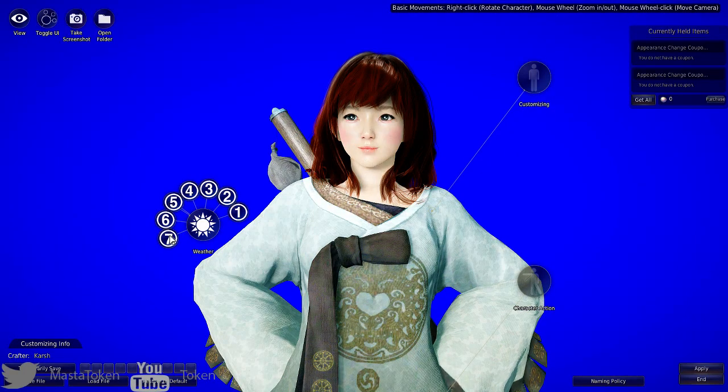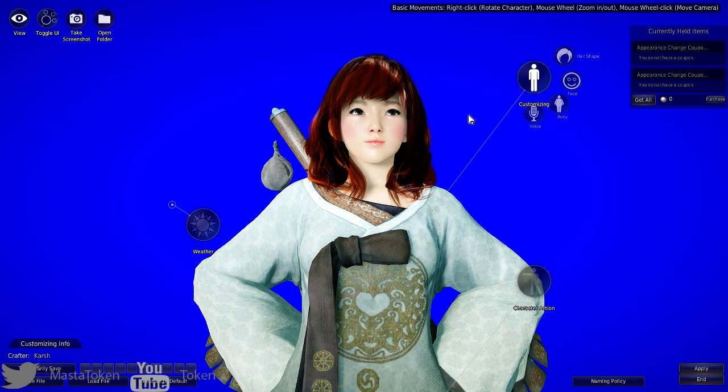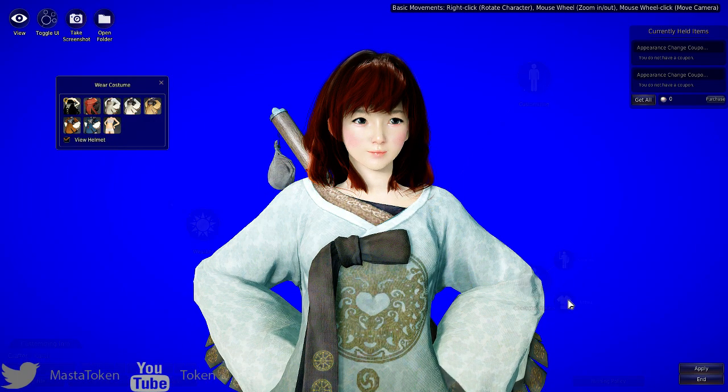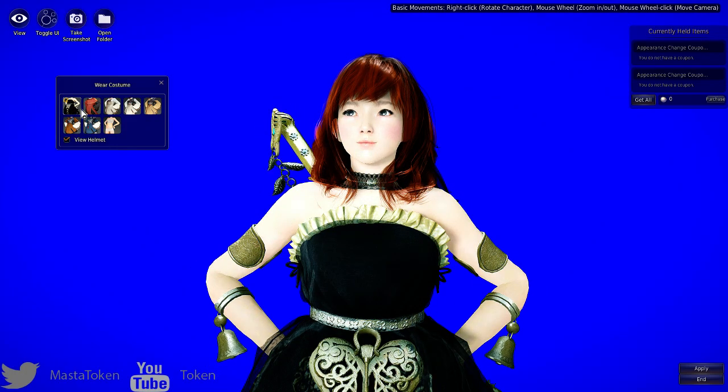It seems like there's supposed to be something behind this blue wall. You can go to the Beauty section and customize your character after creation, but it requires pearls to do so. There's also a costume section where you can try on your costumes.